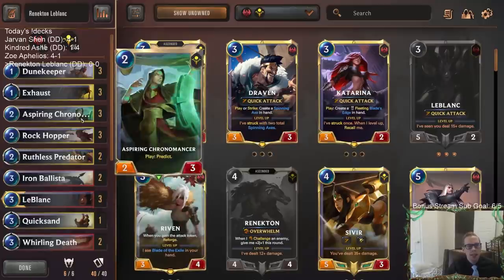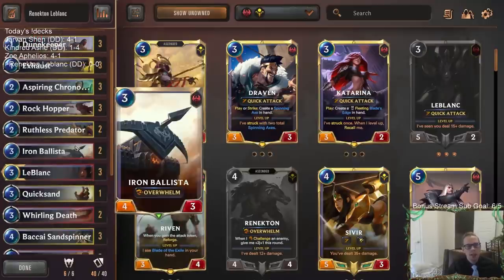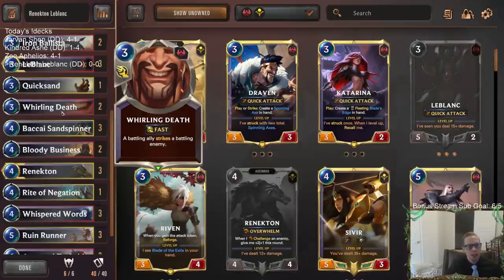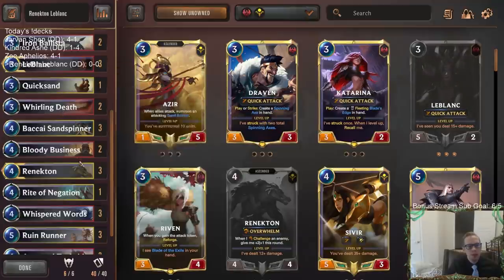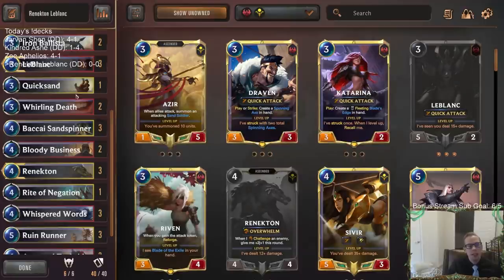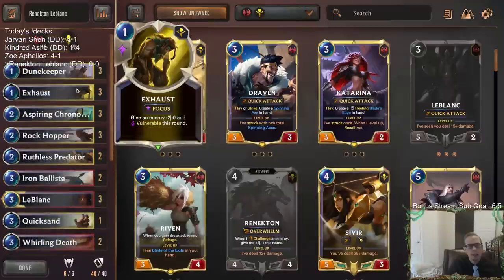We're going to be curving out and attacking. Chronomancer will help our late game. We even have some good spells during combat — like they block with something and we go Bloody Business, and now our Overwhelm deals damage to their nexus. Same with Whirling Death. Those can be some cool little tricks. A little bit of protection with Rite of Negation. And that's our deck.